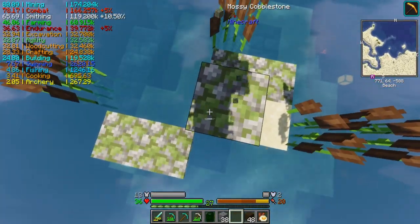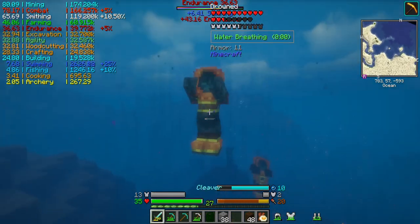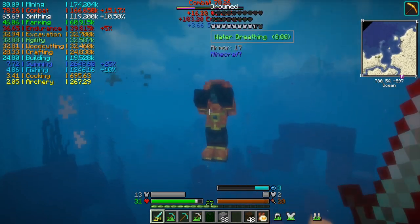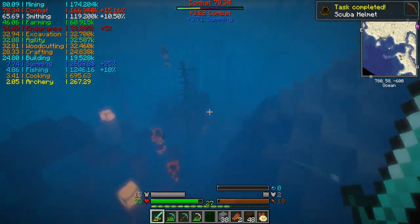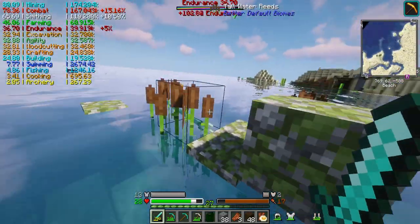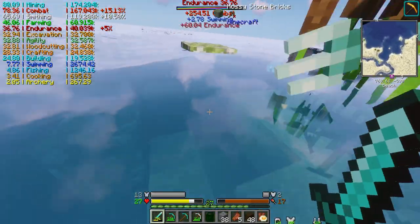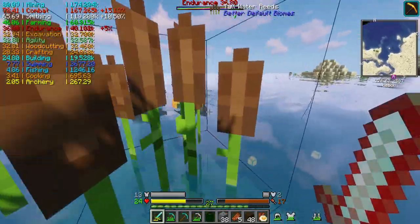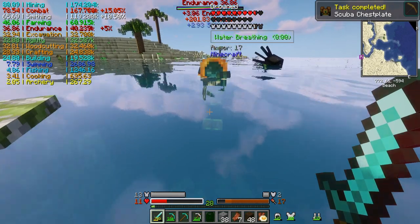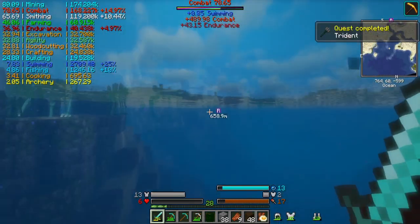Just random bits poking out of the water. I notice there's sea lanterns down here. Hello — here's a few zombies. Ow. Damn, those guys are pretty accurate. Hey cool, I got a trident! Awesome. Yeah, I need to get out of here for a bit.